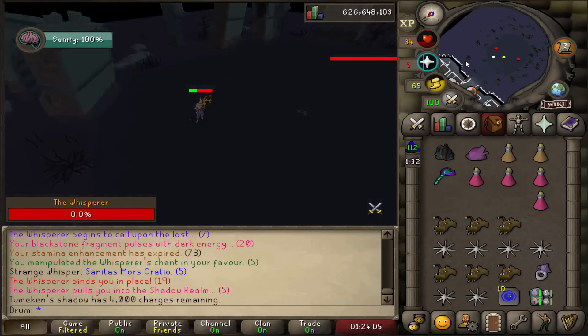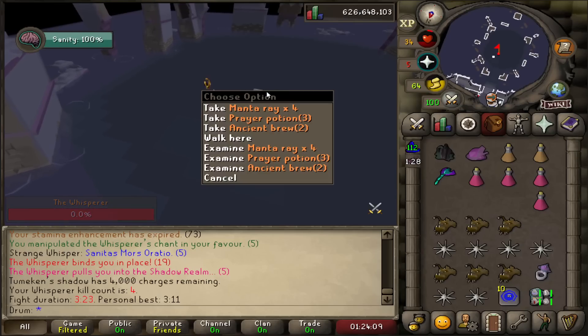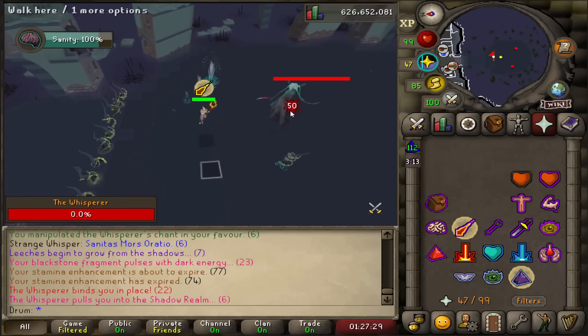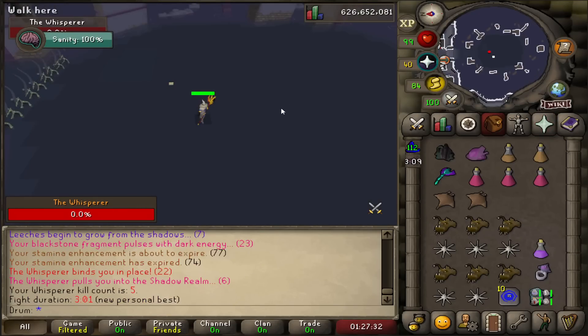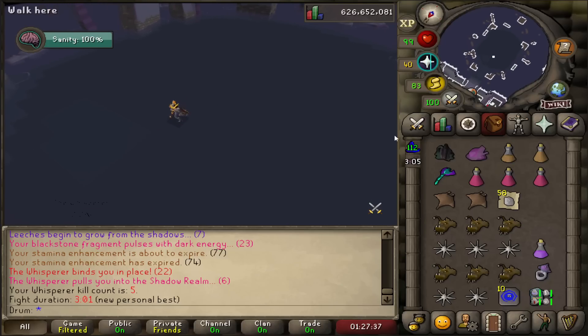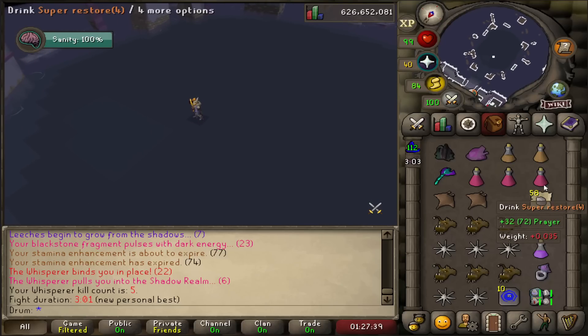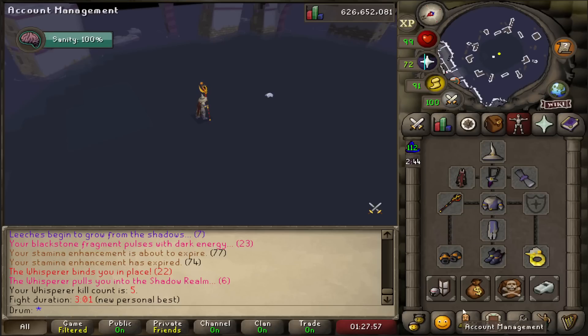I did so bad there, so many misclicks. That is generous supplies. New PB — just about three minutes, not too bad. And we get 58 uncut diamonds. That's pretty good, about 130k. Not bad.